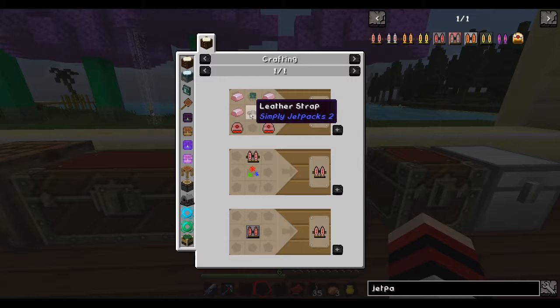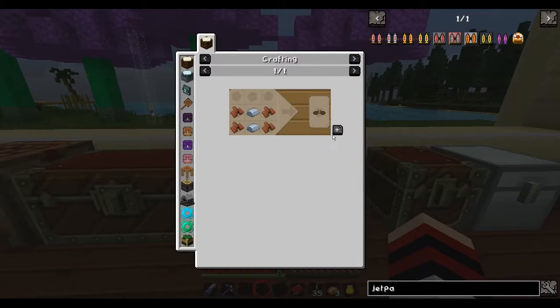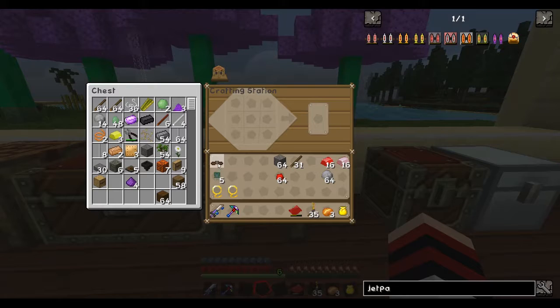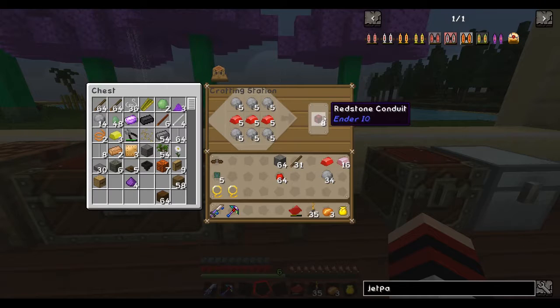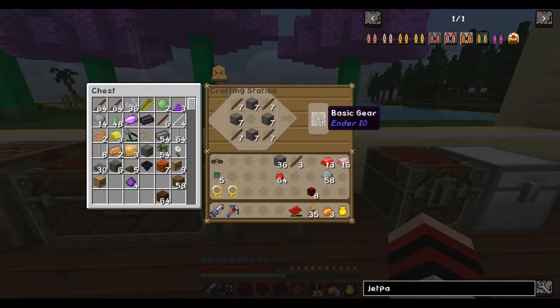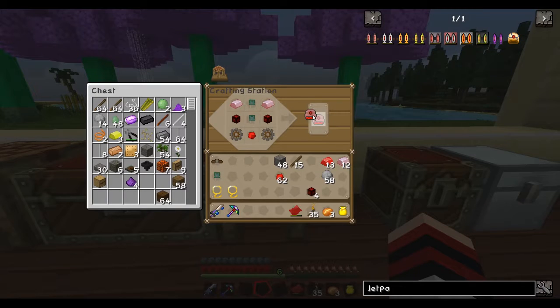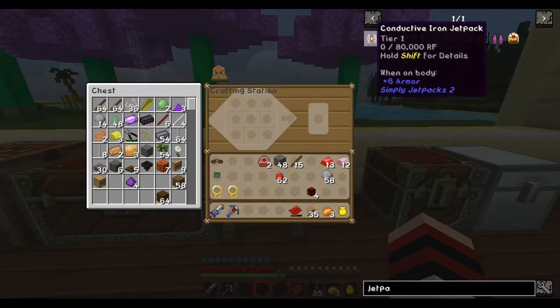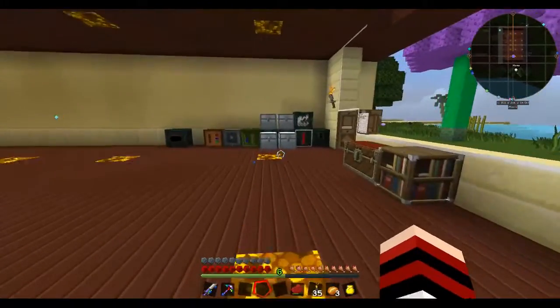A very simple, basic jetpack. I have the leather, I have enough stuff for the leather strap, the redstone conduits — I just need one set of them. I have the stuff for the basic gears, I need four of them. Then I need to make two thrusters and the jetpack itself. That's how simple it was.